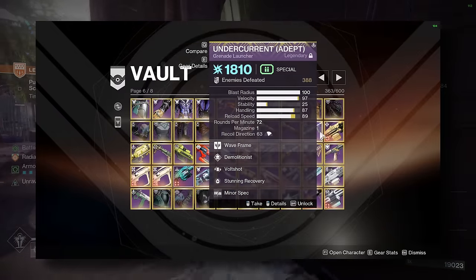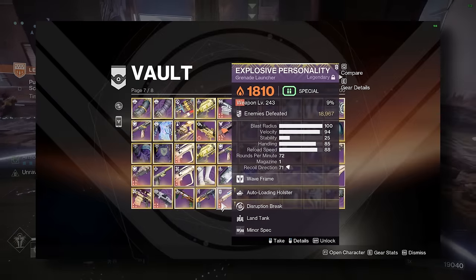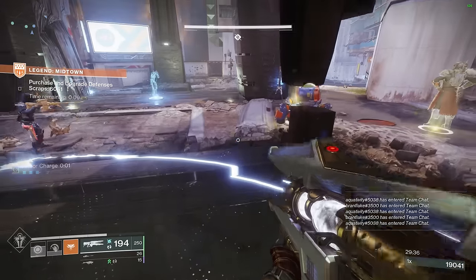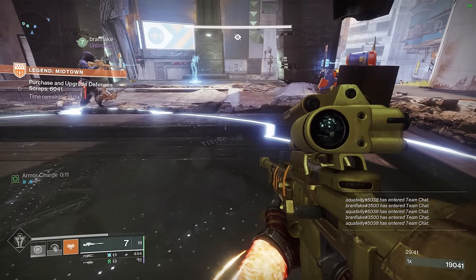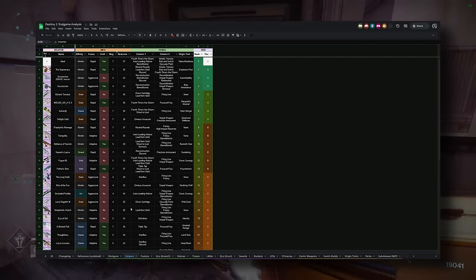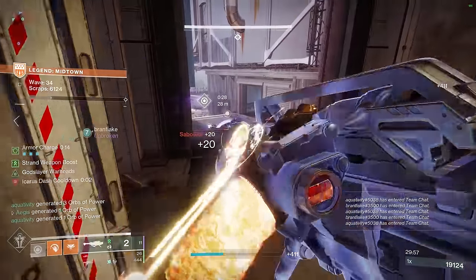Now let's get to the crux of the matter: legendary PvE weapons. Most people have a lot of these and it's going to be a challenge to sort through everything. If you really only care about keeping optimal weapons, the list is fairly short, especially if you're not doing anything niche like speedrunning or specific lowmans. I have a speedrunner shopping list and an endgame analysis sheet that provide information on the most essential rolls, but ultimately you know the content you play better than I do. There are some pitfalls I should warn you about.